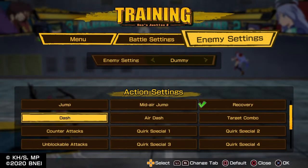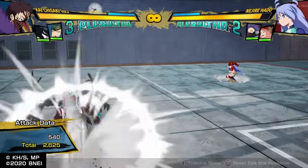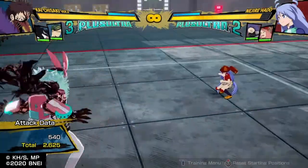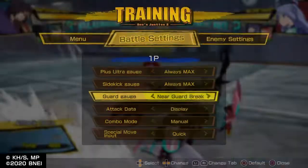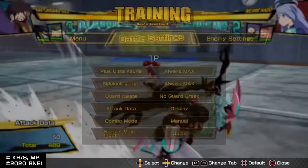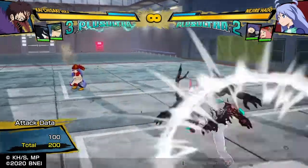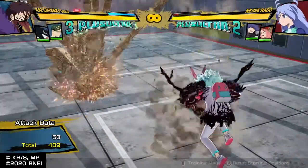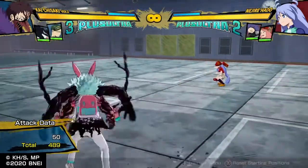The only threatening thing he has is his Air Quirk 1 or Quirk 2, because they do a lot of guard damage — literally almost half. But other than that, he basically just has normal guard break on everything else that just does a decent little chunk. His Air Quirk 2 is the one that's somewhat scary. His projectiles aren't threatening enough for him to be a zoner.